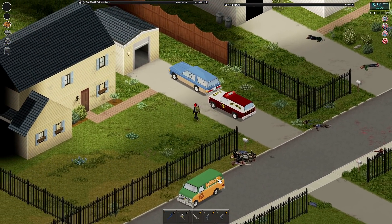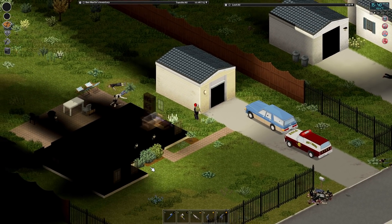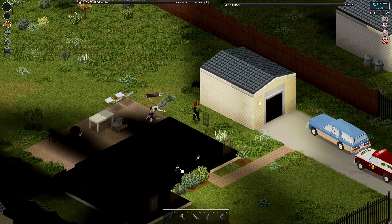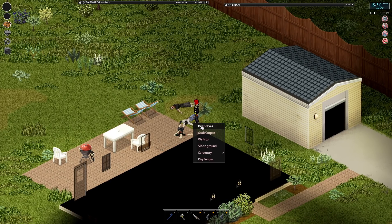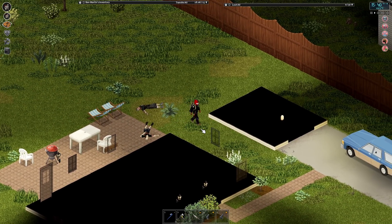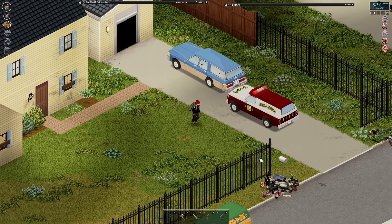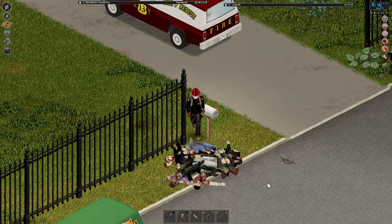That's the front yard. Some zombies in the backyard. I suppose we can get... there are three, yeah. Don't dig a grave — grab a corpse. It's late enough in the day that I don't really want to go anywhere, so this is what we're doing instead.